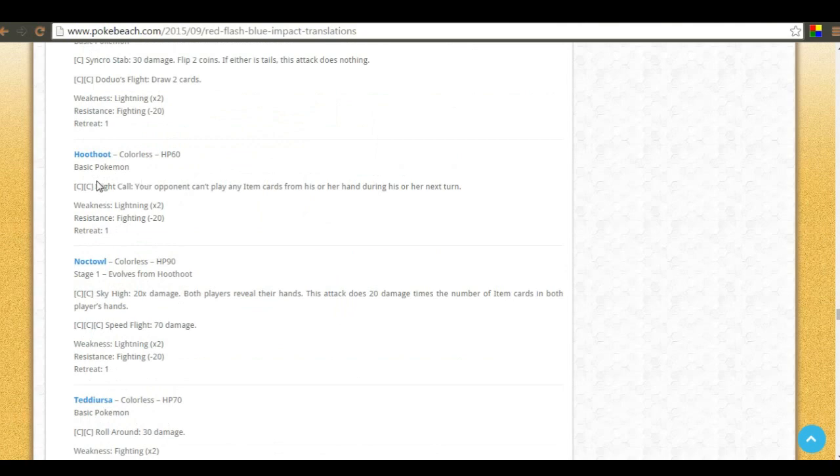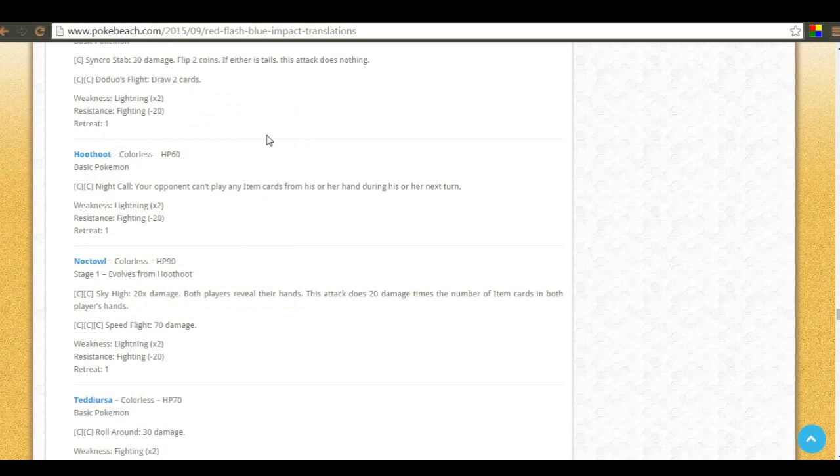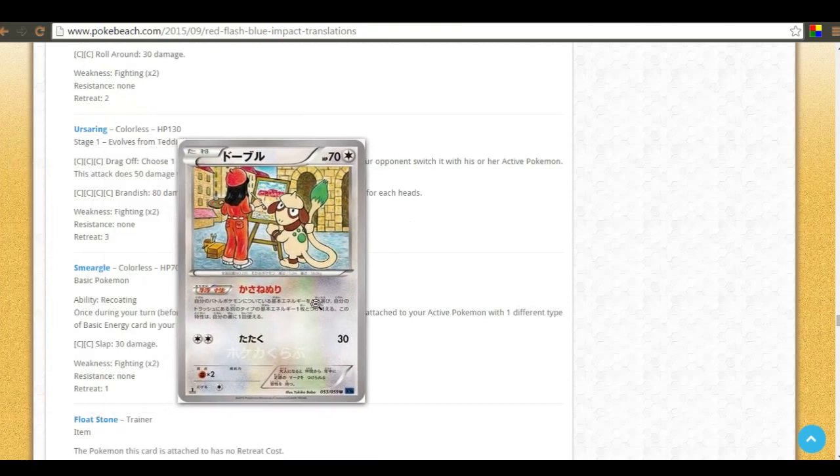Hoothoot has Night Call — your opponent can't play any item cards during their next turn. Noctowl has Sky High: 20 times the number of item cards in both players' hands. There's obvious synergy with Vileplume — maybe a 2-2 line — since Giratina is probably still the preferred attacker for that deck, with Milktank and Regice variants too. Noctowl can definitely do some damage there.